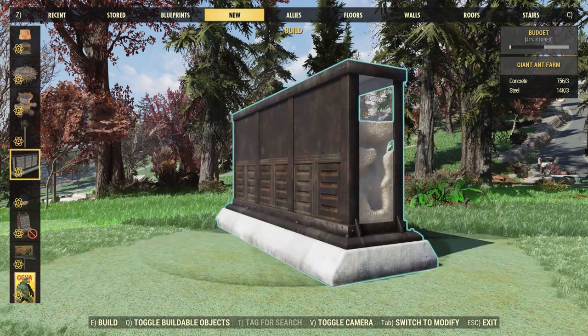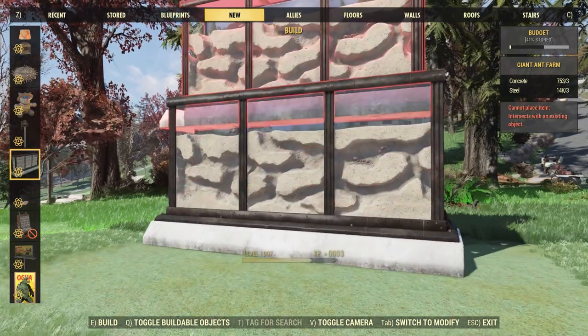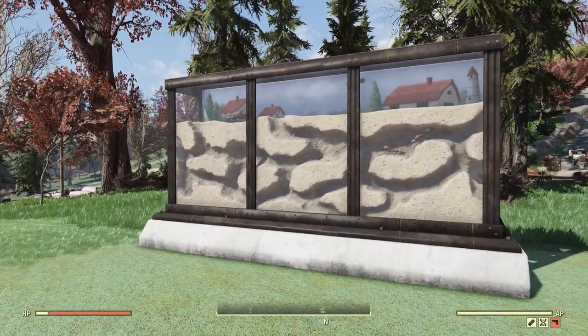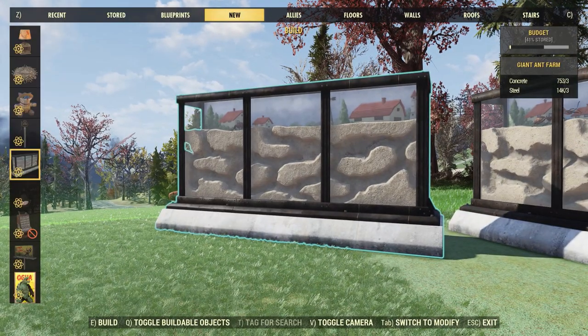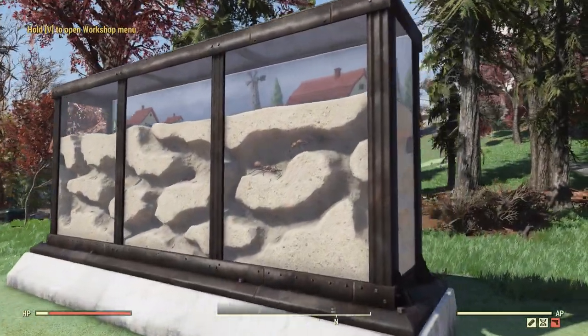First up, let's take a look at the brand new giant ant farm. This is going to cost three concrete and three steel to place, and placing it down we actually do have some ants running around and it looks like they have a little tunnel system in there. This thing is really big — I'm not too sure where I'm going to put it in my camp. I almost wish we had a smaller version, maybe one that we could put on a shelf, because this thing is really big, but still it does look pretty cool.